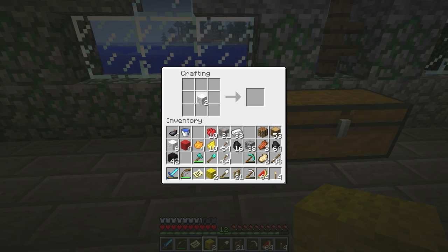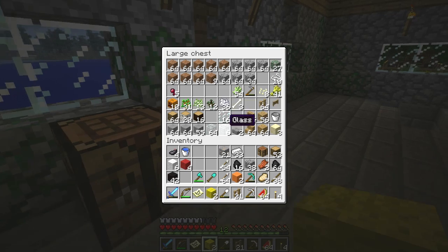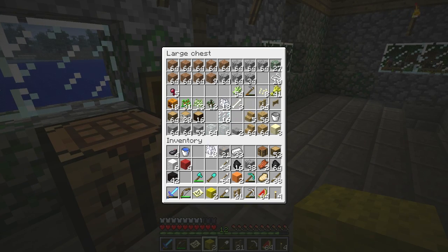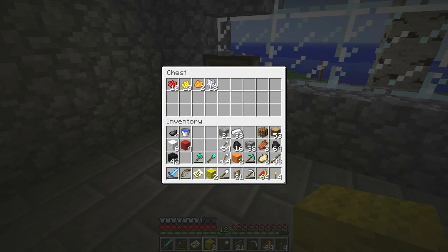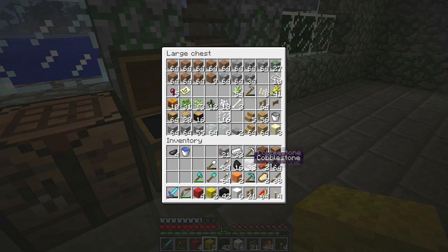I'm going to keep the extra orange so that I can dye a couple of sheep later. So we got the wool. Put these dyes away here. I may as well grab half of this bone meal too. Toss that in there. Let's put the map away too, just because. I don't need the torches right now.